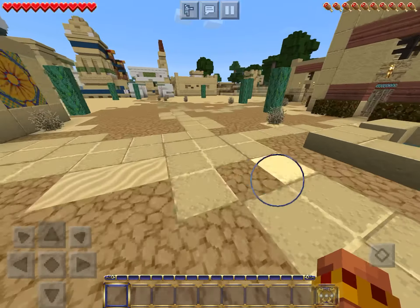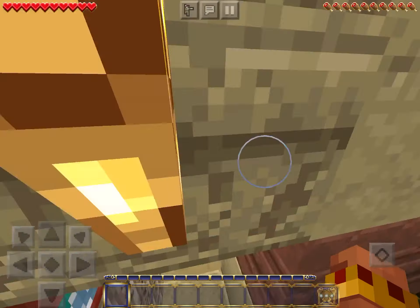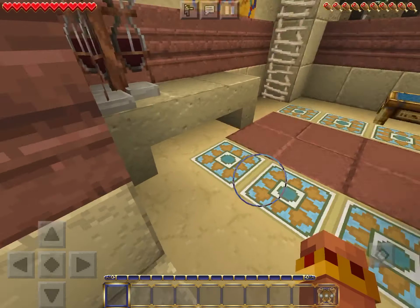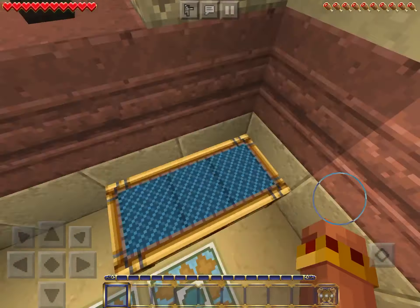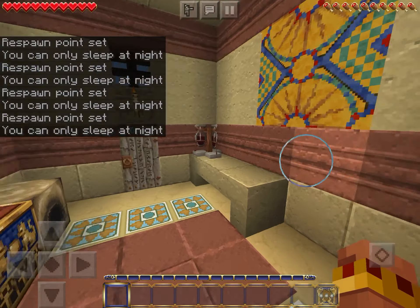Oh, this is cool - a cool little oasis. We've got a little home. There's a little bed. Is this what chests look like? I see. You can only sleep on lights. Lame.